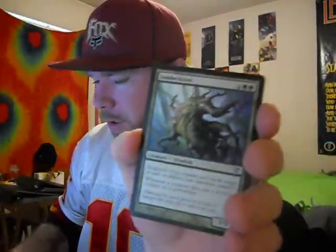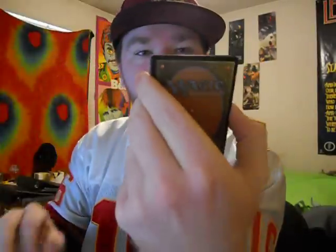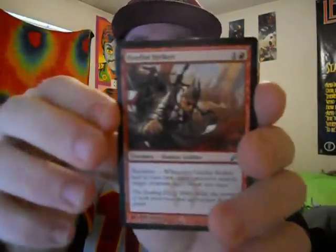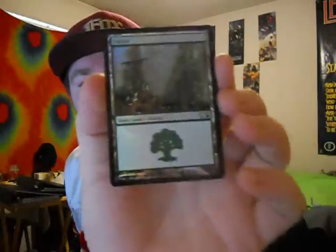He's got a bunch of extras in here so let's check them out. Got a Slither Head, a Lumber Knot, two Lumber Knots, Rogue's Passage, Firefist Striker, an Aeon Storm, foil Torch Fiend — I don't know if you guys can see that — a foil Haunted Fengraf, and a foil Forest. That's awesome cause I always love foil lands.